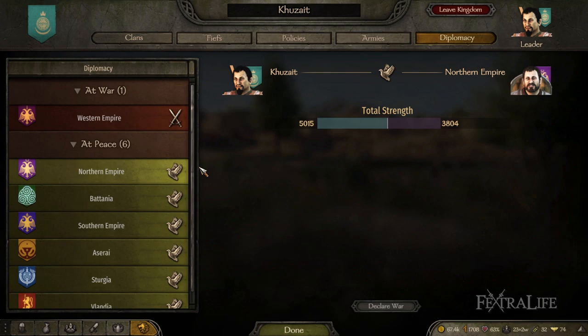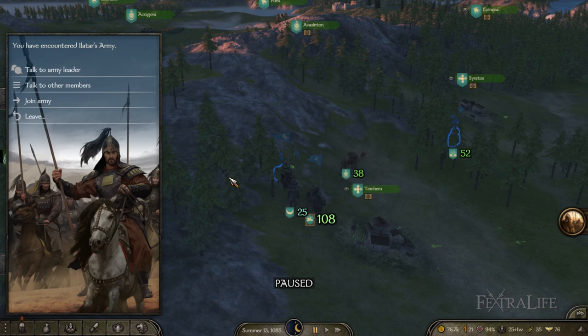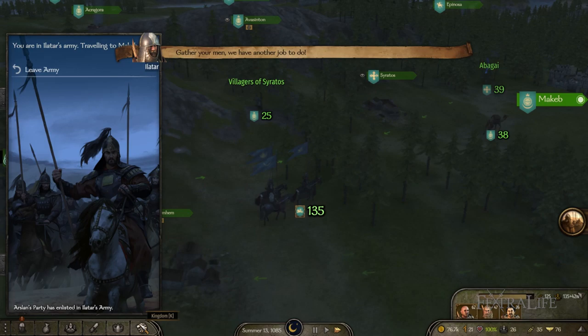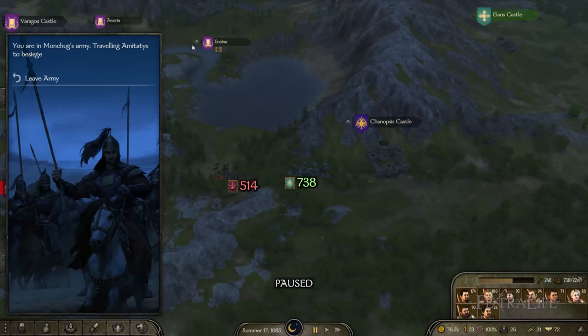Sooner or later your kingdom will declare war on another and all the lords of the other faction will turn hostile. That's why you need the largest and strongest party you can afford. On the right side of the screen you will get prompts for armies formed by the king or the lords of the kingdom. These consist of several parties of many lords, and once you find them you have two options: either join the army or follow the army. If you join an army, your numbers are added to theirs and the army leader decides where you go and what to do with your men — whether to lay siege, defend a settlement, or engage an enemy army.